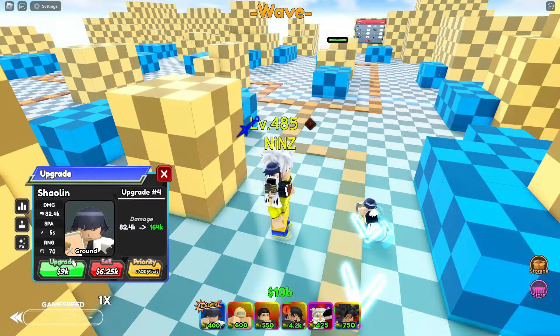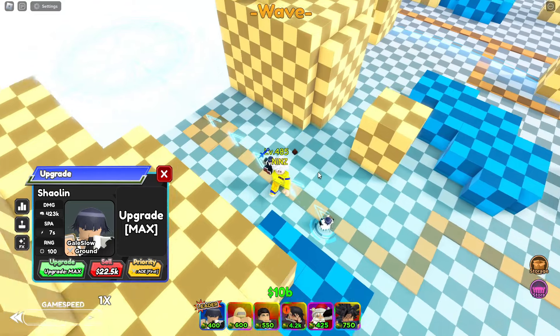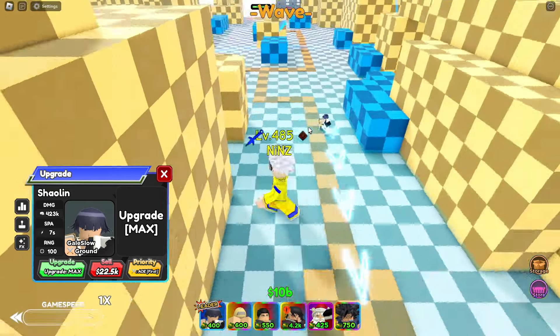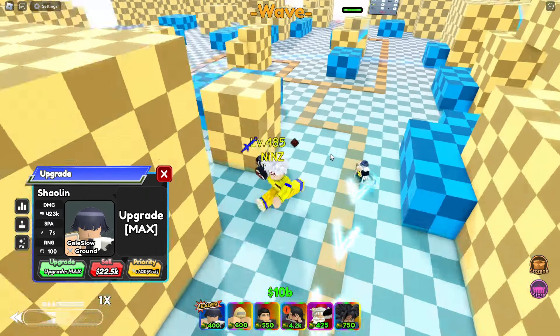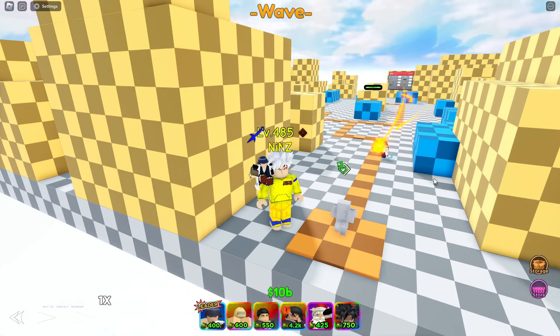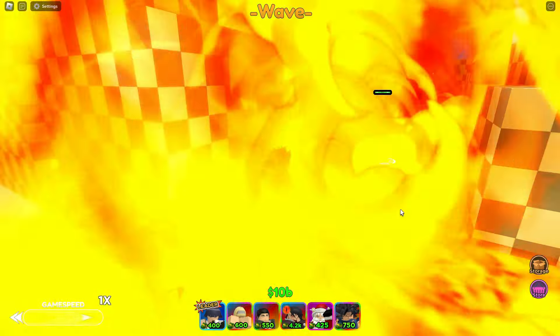Let's go for the next upgrade — it's the Bazooka. This time she got a gale slow, and for a total damage of 423k, 7 spa, and 100 range. She's not a hybrid. Let's check that animation — look at that gale slow, and look at that AOE circle, it's much bigger now.